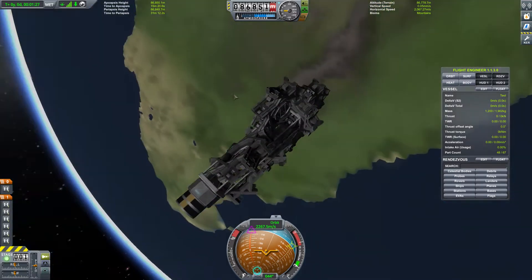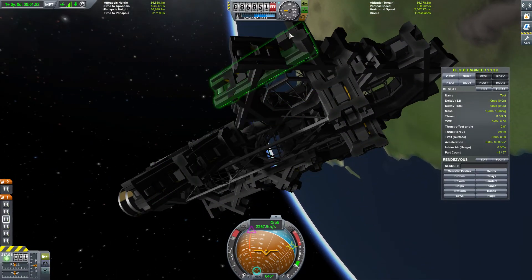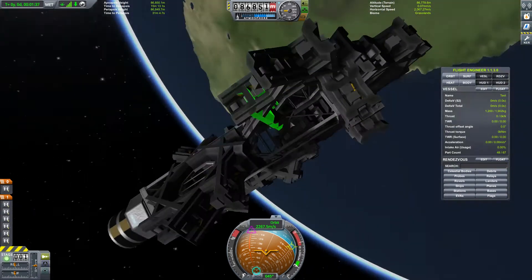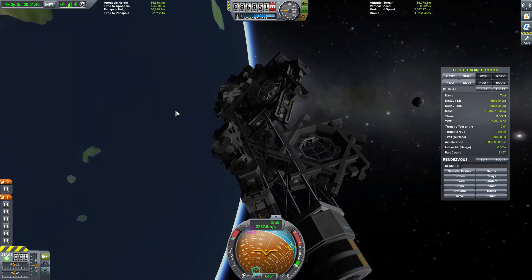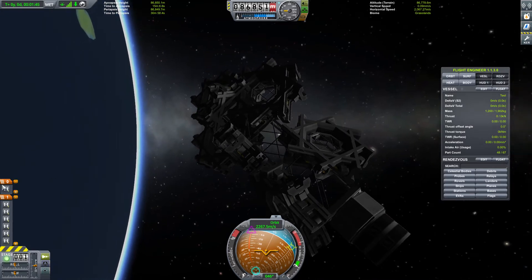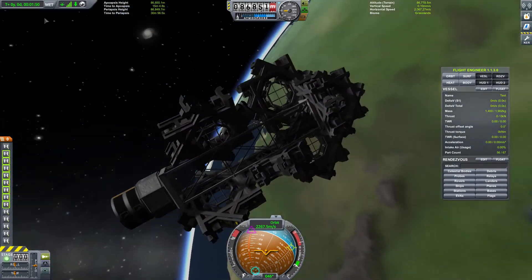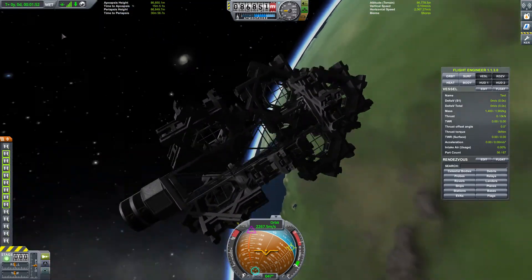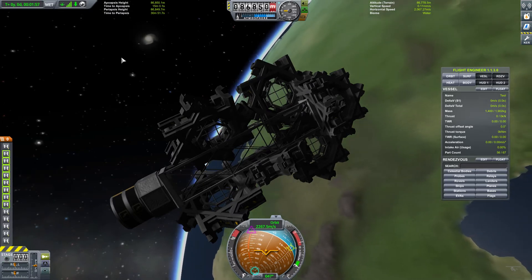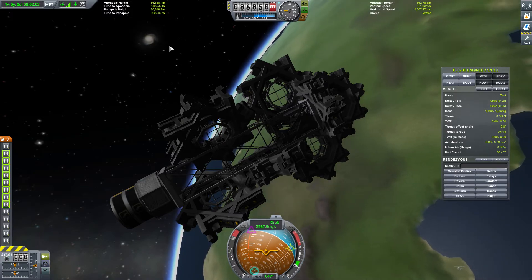I have a little craft here that I'm running in sandbox mode. All it has is a whole bunch of decouplers. I have the cheats turned on so nothing will blow up, and I manually launched this into a fairly low orbit. When I hit space, all of these things are going to fire off at once in all kinds of different directions.